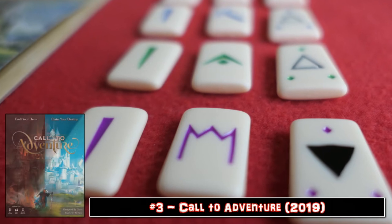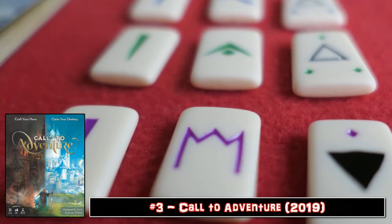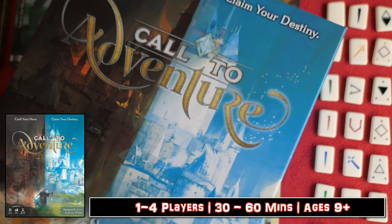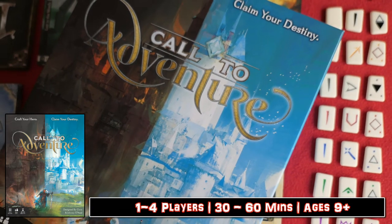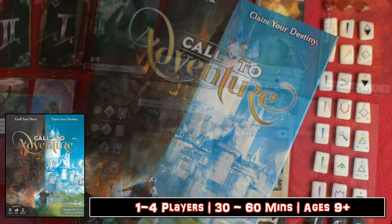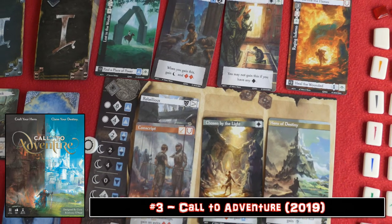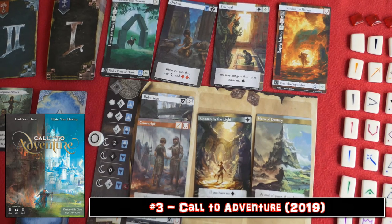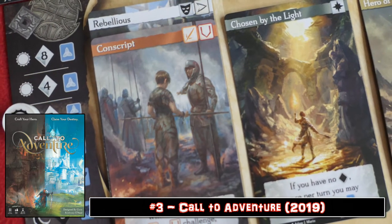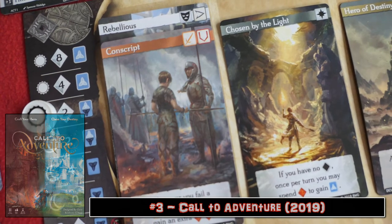Call to Adventure is a set collection game where you craft your character's life story into three separate acts. The game also introduces a unique rune-chucking mechanism — yes, that is the best way to describe it — in place of good old-fashioned dice rolling. Still, it's in keeping with the theme of the game, so who am I to poke fun? If you're looking for an excellently crafted blend of storytelling and traditional board game, then look no further than this immaculately produced game.